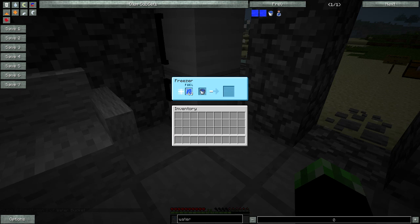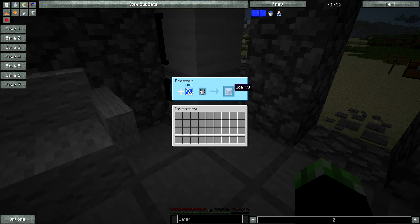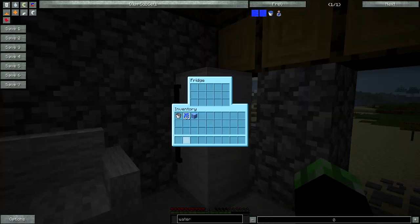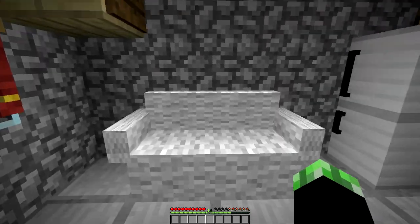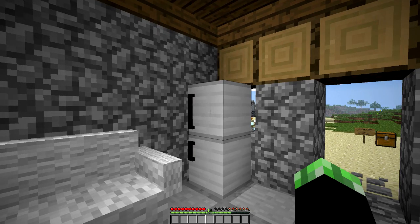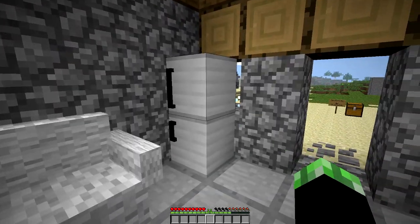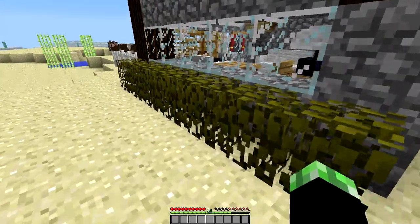If you make some fuel using glass and water, you can actually use the freezer to get ice without needing a silk touch pick. As you can see, it's going to eventually create a block of ice. It does take two buckets of water to get one block of ice, which I wish were different. You can also use it for lava to make obsidian — so if you want an easy way to get obsidian without having to mine it, you can put lava in and it will work. You won't need to break all the blocks.